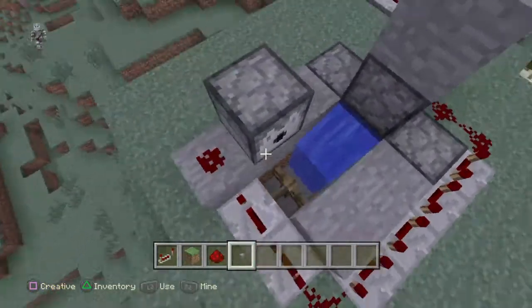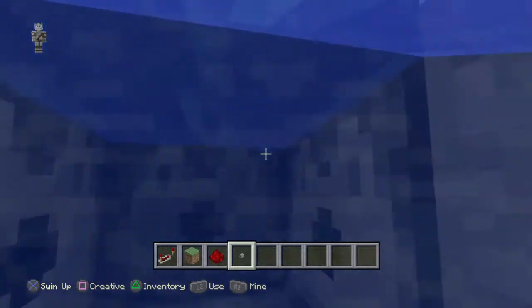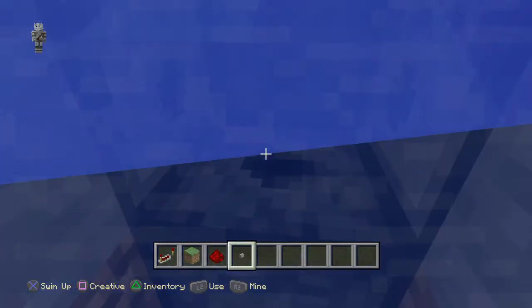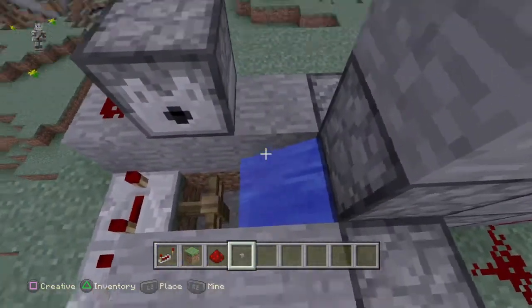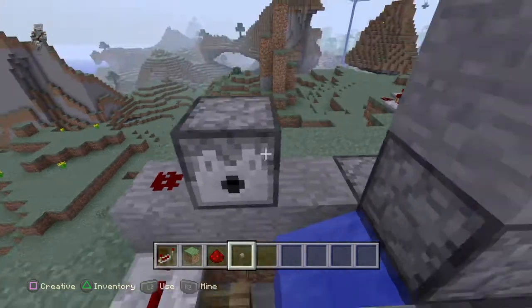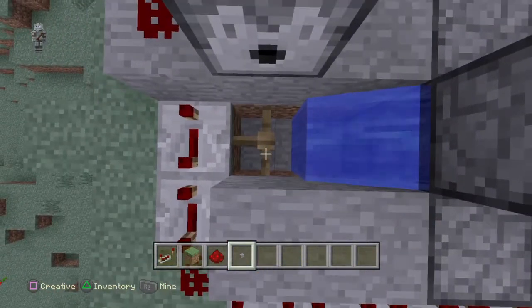Alright, so this thing is pretty easy to build. All you've got to do is place some dispensers all facing each other. Throw some water while you're in crouch mode. Then go ahead and place some blocks here, redstone on top of that, dispenser facing in, so it drops on top of this fence here.